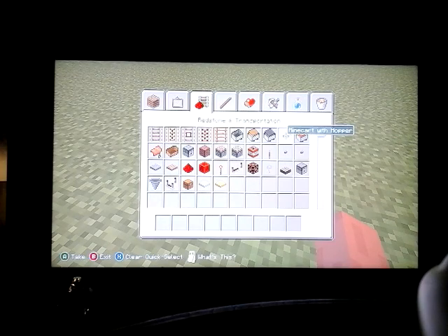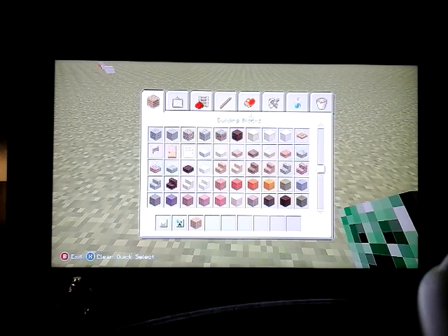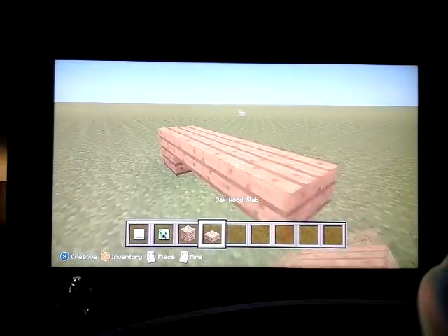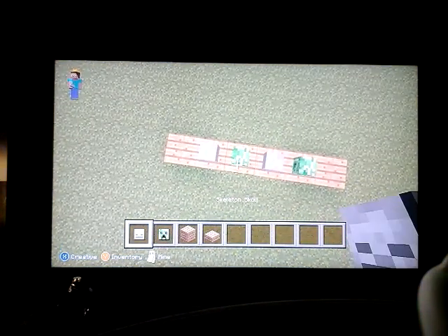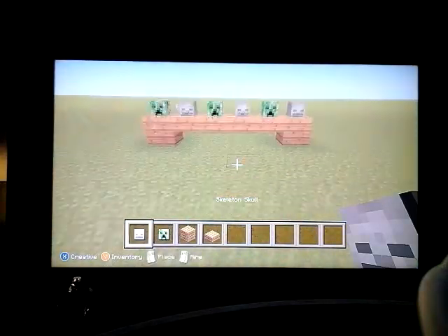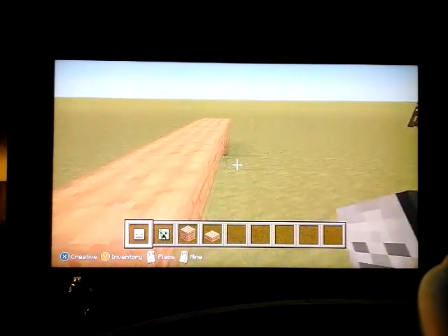Have you guys ever wondered if there are charged creepers in Minecraft Xbox 360 Edition? Well, there are. If you don't know how to get them — if lightning strikes close enough to a creeper, it'll make a charged creeper. The charged creeper has a way bigger explosion, so watch out. And if a charged creeper kills a skeleton, you'll get a skeleton head — that's a cool thing. I've never actually seen a charged creeper yet in my Xbox world.